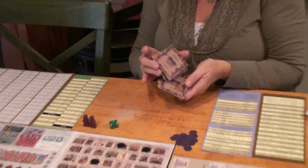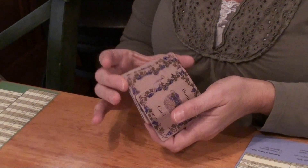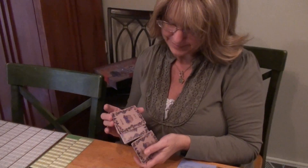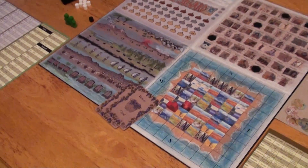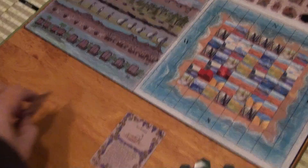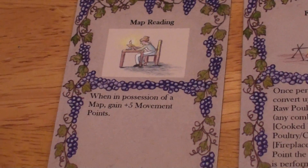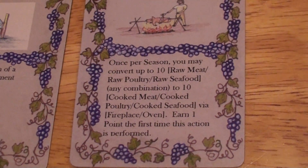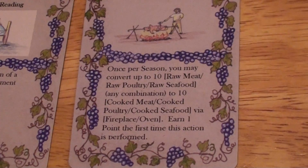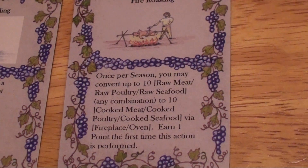The next step is to shuffle the bonus cards. Each player that is playing will receive two bonus cards. The game is for one to four players, so we're going to be playing as two players right now. The bonus cards are distributed and each player can look and see what their cards say. This one is map reading, which gives the player plus five movement points. The other one is fire roasting — once per season the player may convert up to 10 raw meat, poultry, and seafood to 10 cooked meat, poultry, and seafood, and they earn one prestige point for the first time the action is performed.